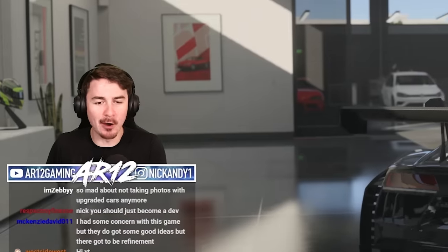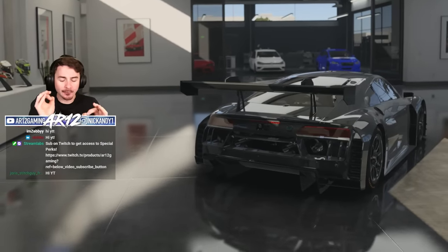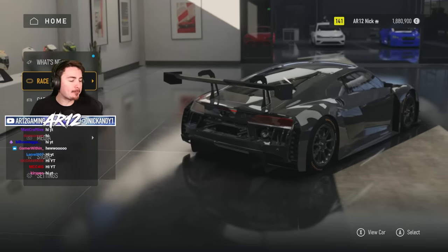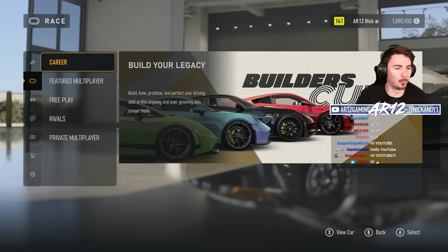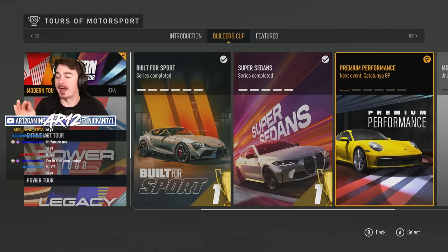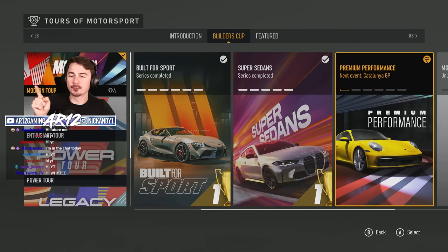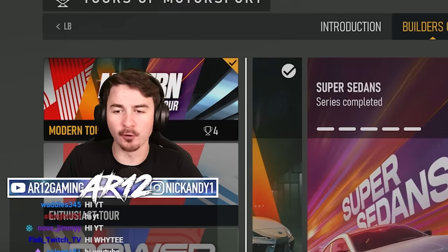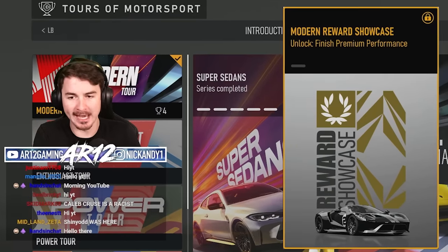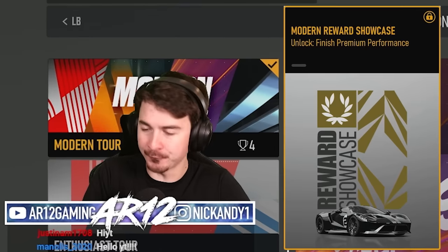Welcome back to Forza Motorsport! Today's the day we are finally unlocking a rare car. For the past couple of episodes, we have been hard at work in the Builder's Cup, working our way through all of these events. Today we have arrived at Premium Performance — once we complete it, we will unlock a Modern Reward Showcase event where we can get the Ford GT.